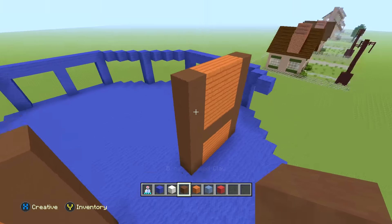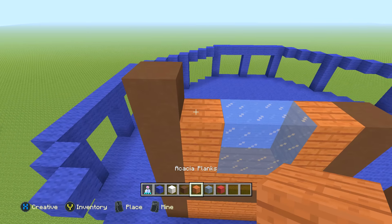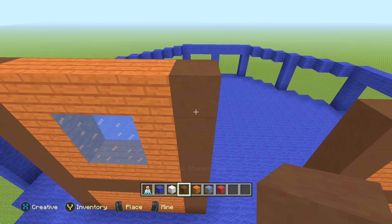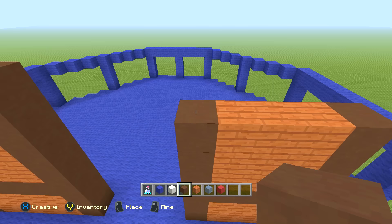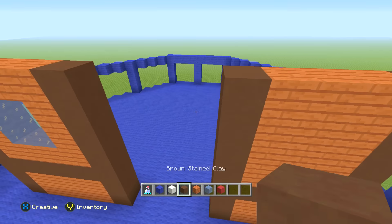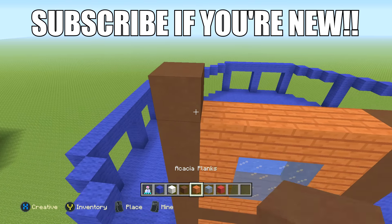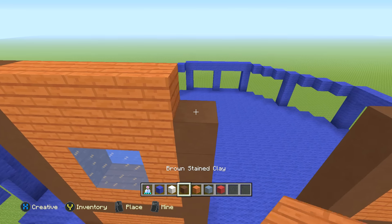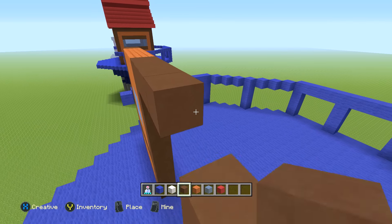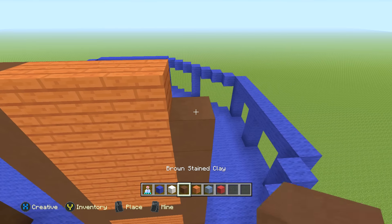The next row is one brown stained clay, one acacia plank, two ice, one acacia plank, one brown stained clay, then spacing, then one brown stained clay, three acacia planks, one brown stained clay. Repeat that same row again. The next row is one brown stained clay, four acacia planks, one brown stained clay, then spacing, then one brown stained clay, three acacia planks, one brown stained clay. Then the row after changes: one brown stained clay, four acacia planks, six brown stained clay, three acacia planks, one brown stained clay. Then a full row of brown stained clay.